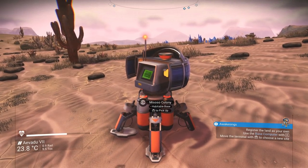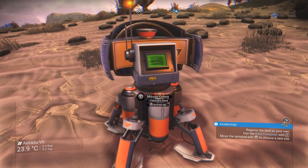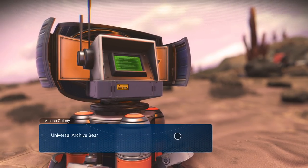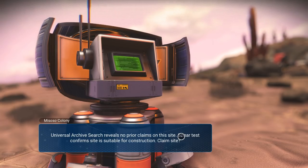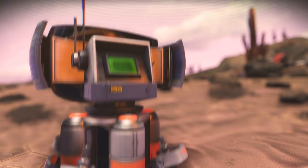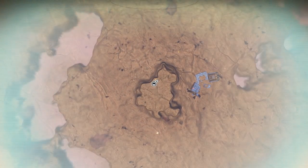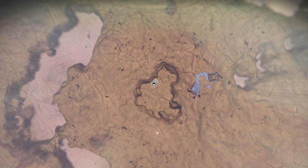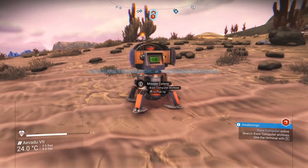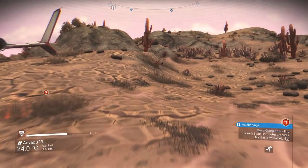There we go — Misoso Colony, habitable base, and you can pick it back up. Interesting. Searching cartographic archives... universal archive search reveals no prior claims on the site, sonar test confirms site is suitable for construction. Sure, claim it I guess. Whoa, look what's right next to us on the other side of the plateau! Base computer online, archives available — just hold that thought a minute.